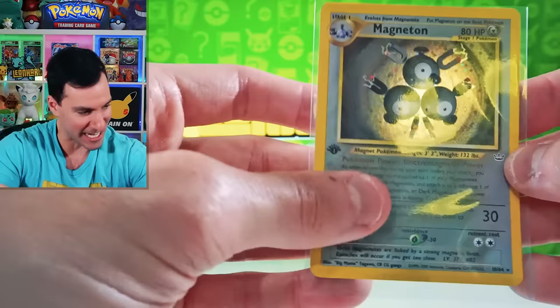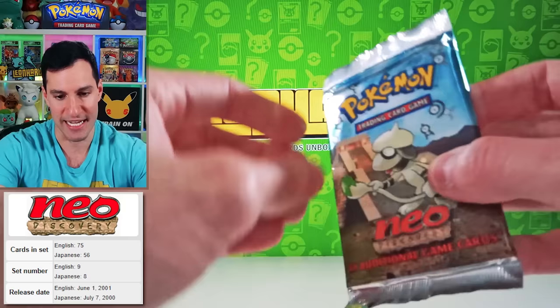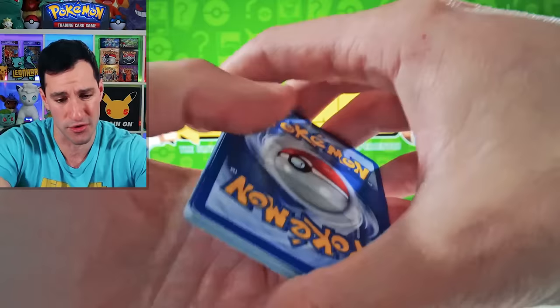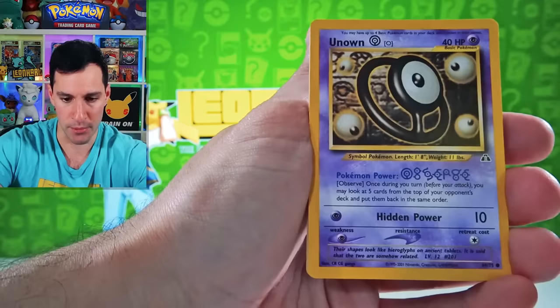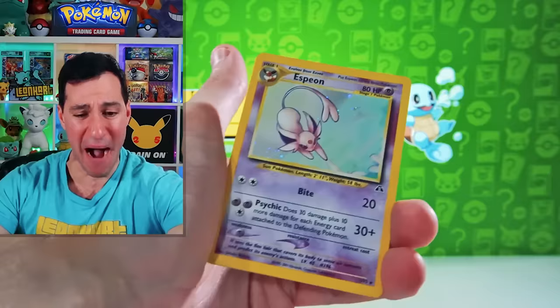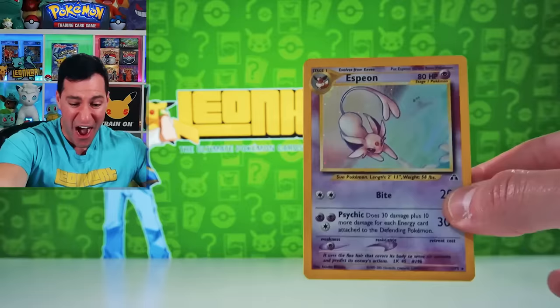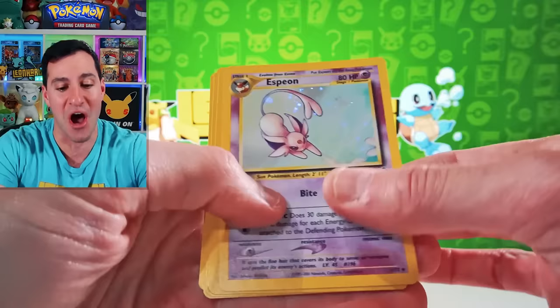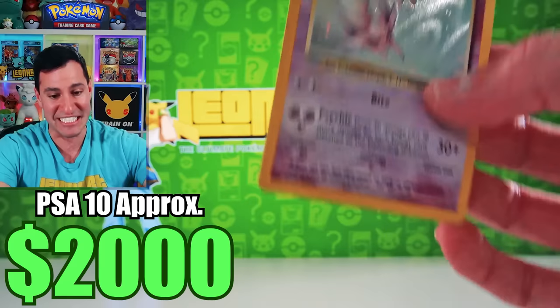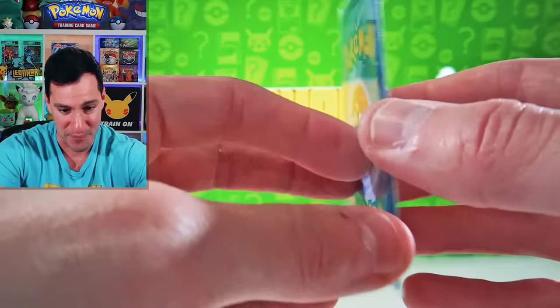Then we have Neo Discovery, guys. I'm sorry I didn't have a First Edition of this one, I know. But Umbreon, Espeon — I have not pulled the Umbreon Holographic before. I've pulled Espeon a multitude of times, but Umbreon is the number one card in this set. Weedle, Unown, Creepy Eevee, Scyther doing chores. I take it back! An Espeon Holographic! The best card! Oh my goodness — it is still an extremely difficult card to pull and we have pulled it again. Beautiful centering and condition. Espeon Holographic has been pulled.